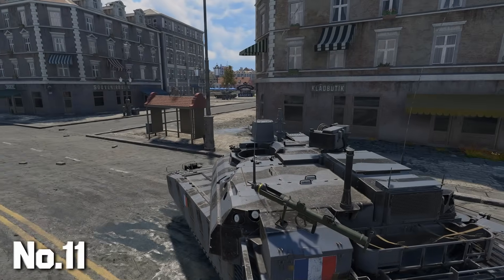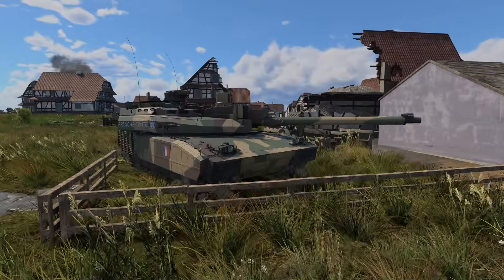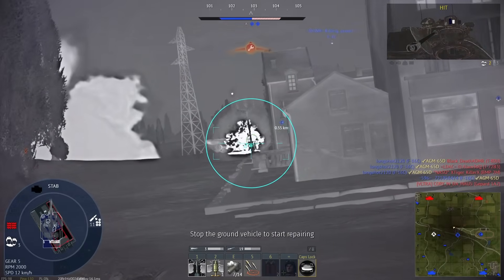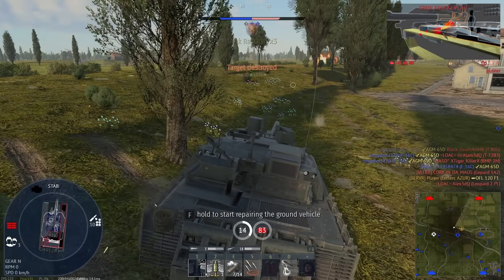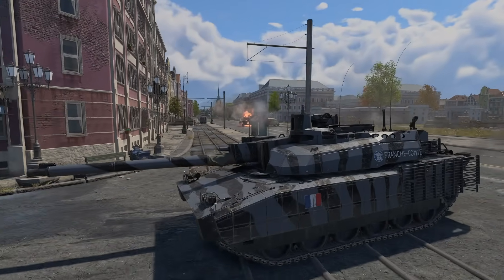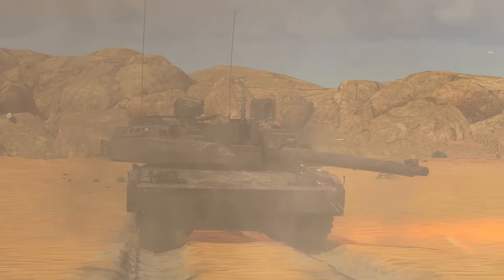The next vehicle managed to bring me a 2.77 kill-death ratio — it's the Leclerc, which has an auto-loader giving a six-second reload that feels great. It also has a decent shell and good thermals. Mobility-wise it's not special at all. The Leclerc is a bit faster in its earlier form because it's lighter, but this version has extra armor which doesn't help at all — not even against ATGMs or HEAT shells. It just makes you slower.